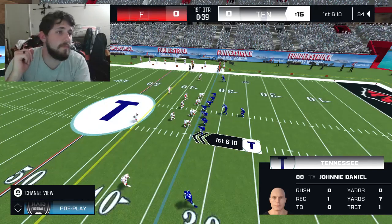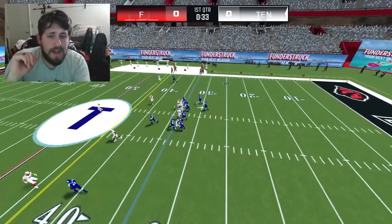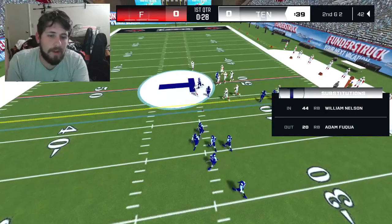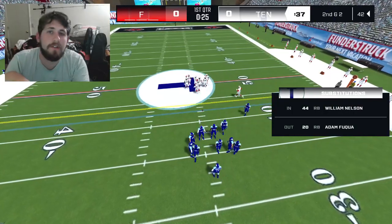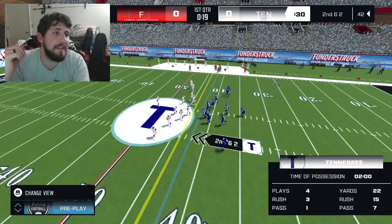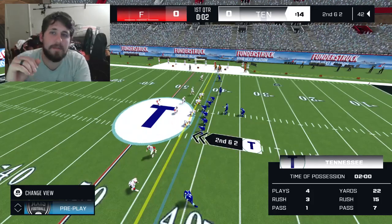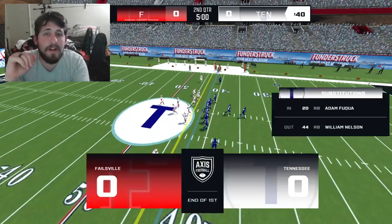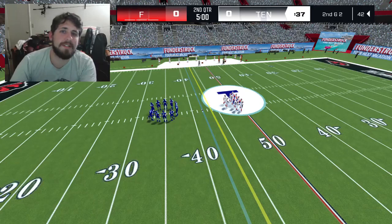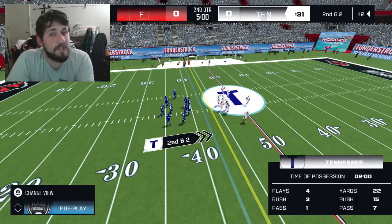Number three: adjusted receiver actions following a catch hit on a hitch, curl, or comeback route to prevent unnecessary yard losses. That's been a problem since like Madden 2002 — the player goes to make the catch animation and ends up running seven yards backwards. You get a perfect hitch route at the 10-yard line, get your first down, and then he sprints backwards and loses seven yards. Apparently they fixed that so it won't be happening as much.